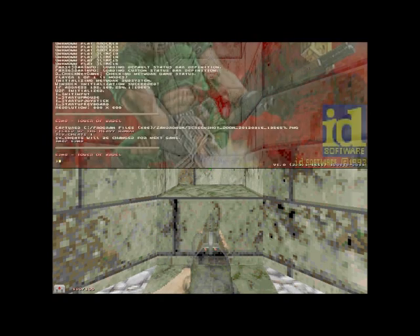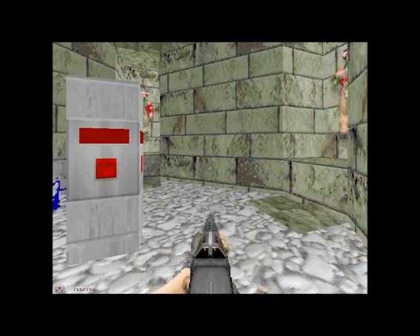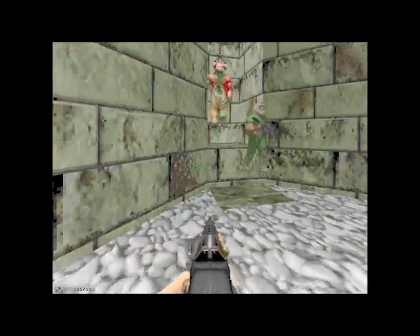Now, the command is summon ally. And there we go. This guy will shoot and he will follow you around — he's a proper working co-op bot.